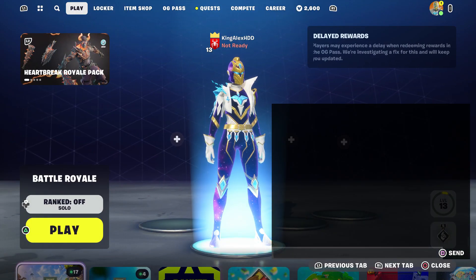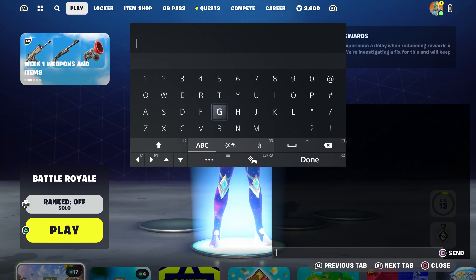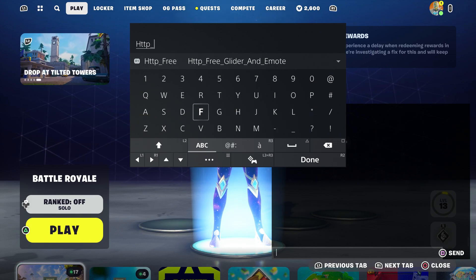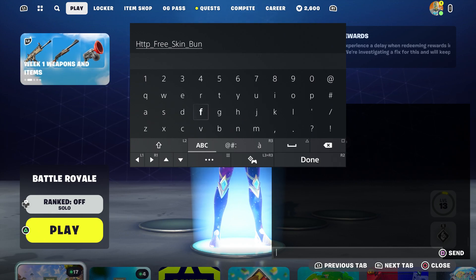Now, if you guys don't know, Eleven is from Stranger Things. Make sure you enter this code right here so you can basically get her. The code for this one is going to be: http — make sure you put in the underscore and type in 'free' just like that, then put the underscore, and type 'skin' just like that, then underscore 'bundle'.